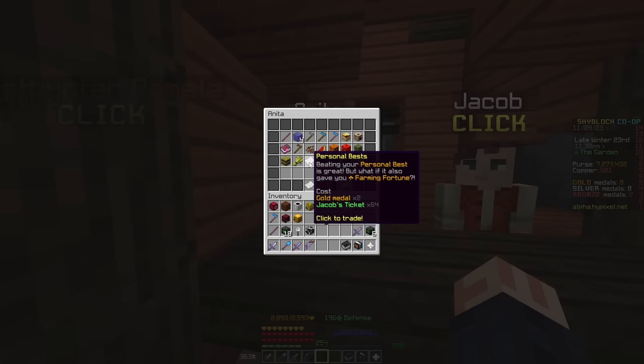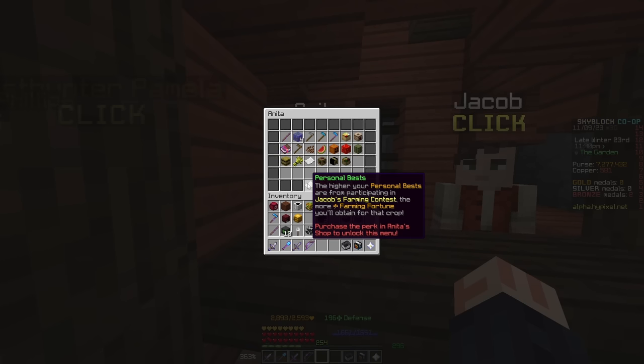She also has this new item called the personal best item. You need 2 gold medals and 64 tickets, but it gives you access to a menu which allows you to gain bonus farming fortune depending on how much you have gotten in a farming contest. This goes up to around 100 farming fortune per contest, meaning you can get a free 100 farming fortune if you fully max it out. I think a lot of players are going to be around 30 to 50 here — most people aren't going to have the full 100.